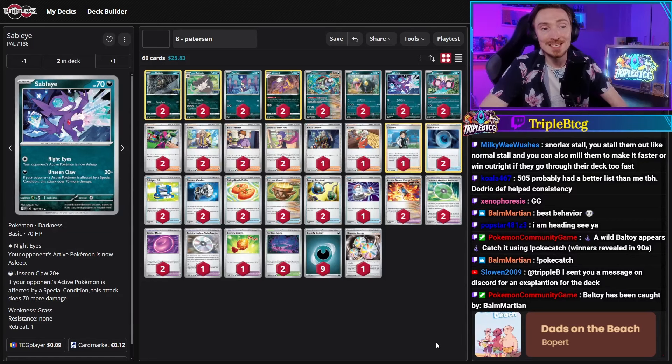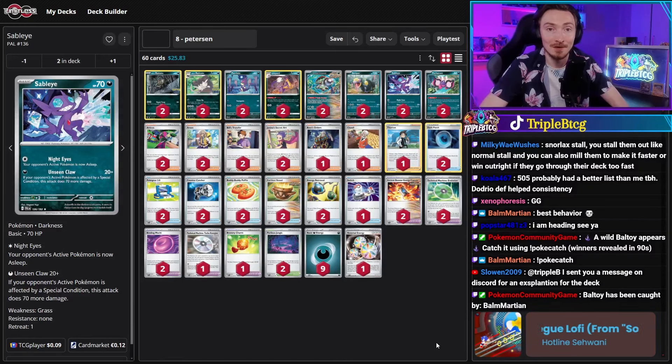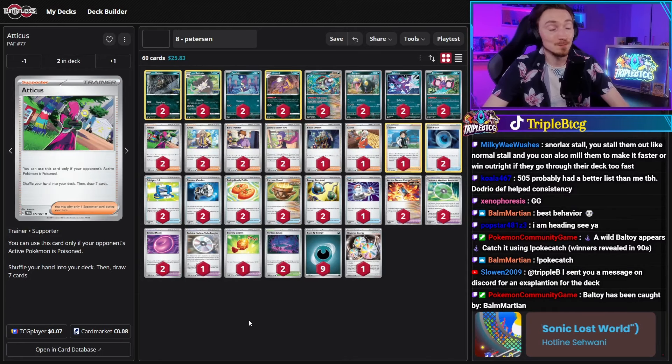The final Pokemon is Sableye, which has Night Eyes — your opponent's active Pokemon is asleep for a colorless energy — or for a dark energy you can use Unseen Claws doing 20 base damage, and if your opponent's active Pokemon is affected by a special condition, 70 more. So effectively 90 damage for one dark energy, as long as you have the Brute Bonnet engine online. Some other interesting cards they played: Atticus. You can use this card only if your opponent's active Pokemon is poisoned — you shuffle your hand into your deck, then draw seven. Drawing seven cards is very powerful compared to Professor's Research since you're not losing key pieces.